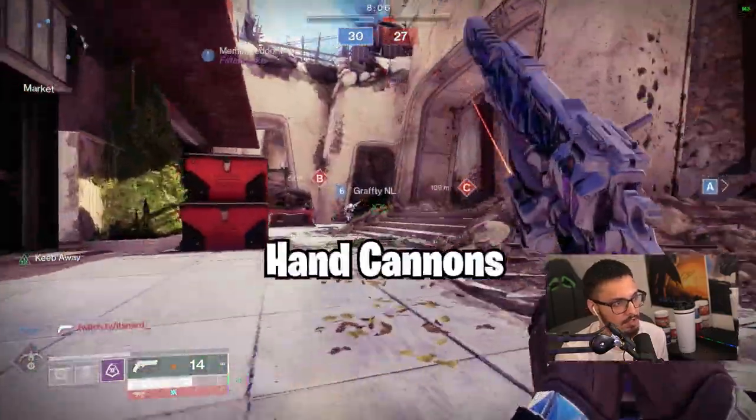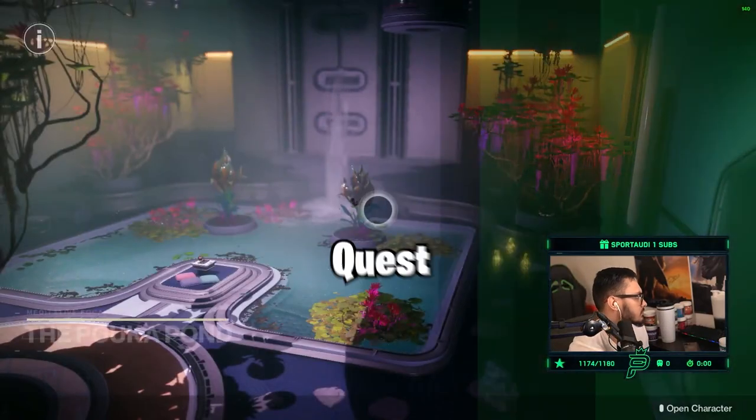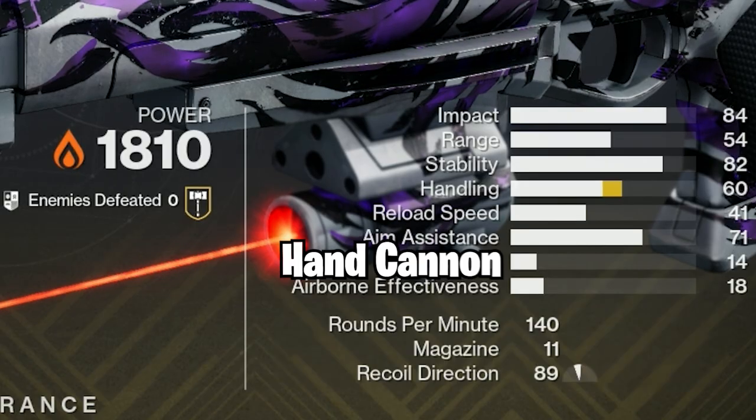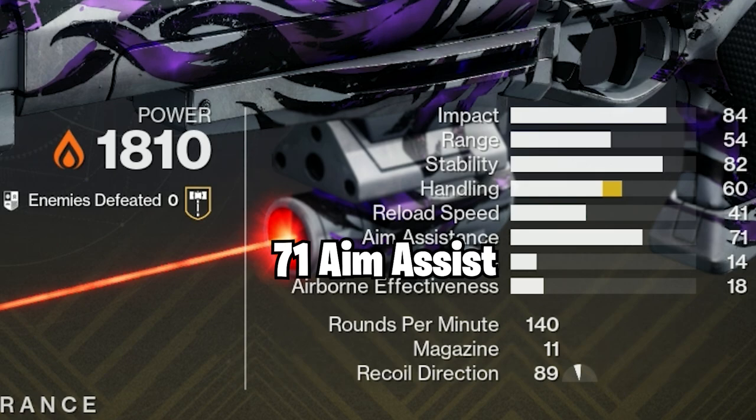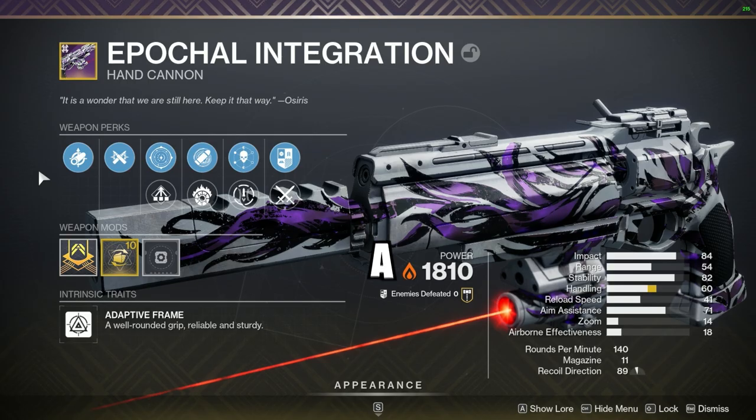I present to you one of the coolest looking hand cannons called Epical Integration. To get this hand cannon, you must complete the Parting the Veil quest on the Neo-Muno destination. This hand cannon is a 140 RPM with 71 aim assist, 54 range, and 82 stability. Looks like a cool hand cannon that packs a punch.